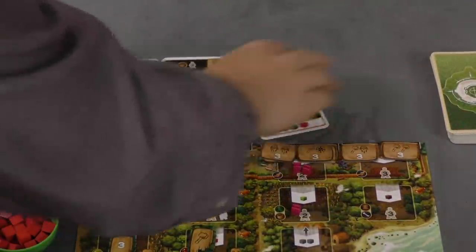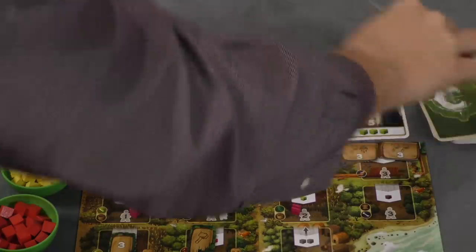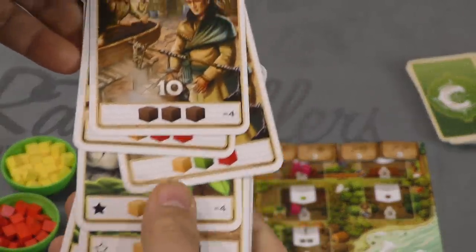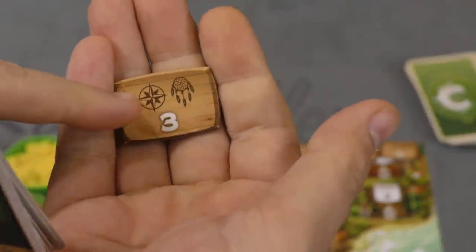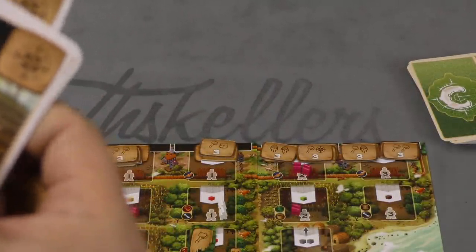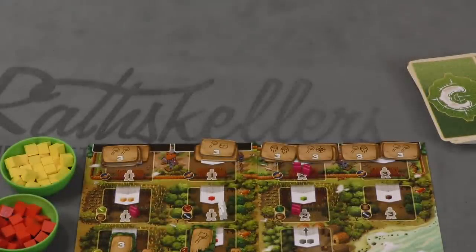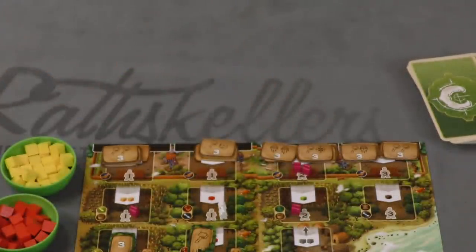Whenever a card is taken from the card row, the remaining cards slide over and a new one is flipped up. This continues until one player has collected eight cards — at that point, everyone finishes the round. Then everyone counts up points from the bottoms of their cards and symbols. For example, one tile gives three points for every matching pair of symbols; another gives one point per two workers. Whoever has the most points wins.